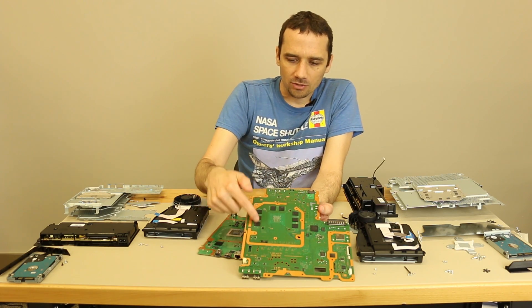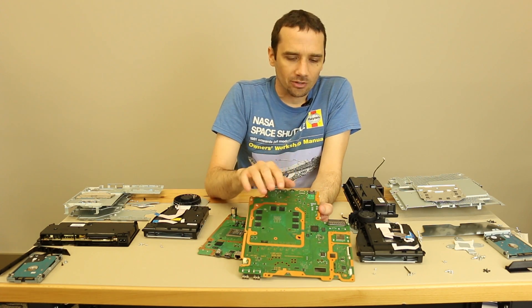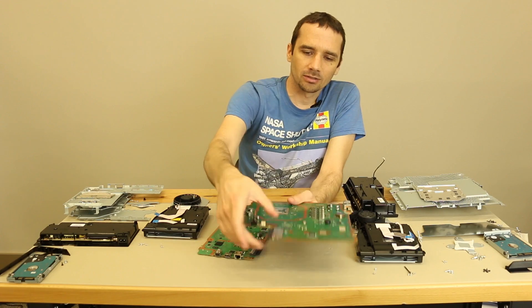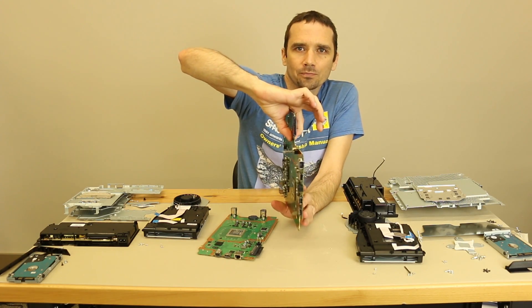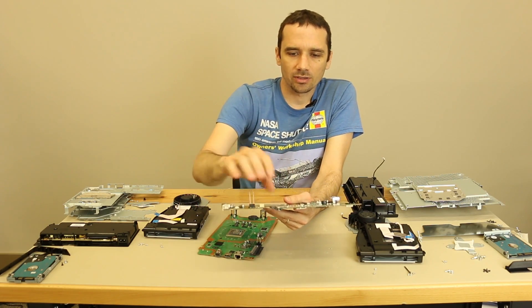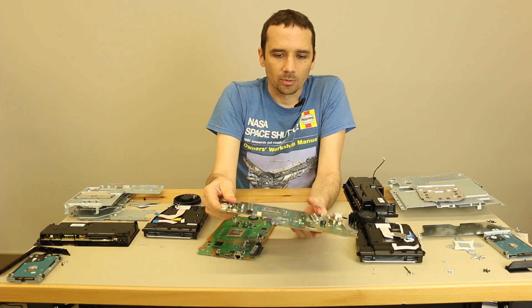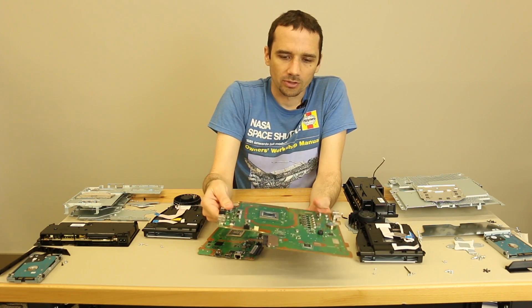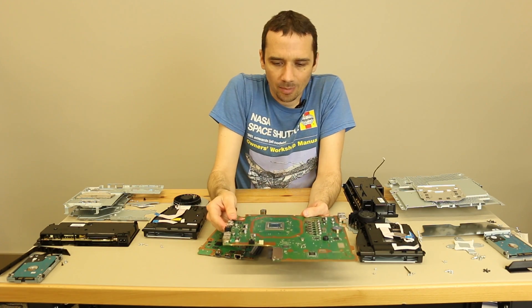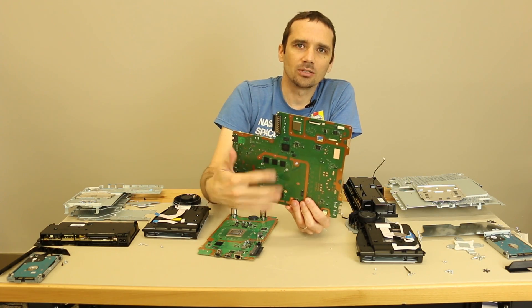A lot of people have asked: we see the eight gigabytes of RAM, but where's the extra one gigabyte? The interesting thing is they actually have two 512 megabyte chips — one is right here and the other one is just on the other side of the board, basically directly across. Each one of these RAM chips can be used for different things, and they mostly let the developers decide what they want to do with them. That's what those two extra 512 megabytes of RAM are for — to free up the main RAM chips so they can just be used for graphics.